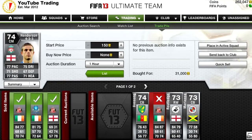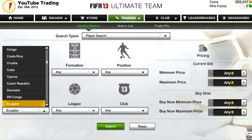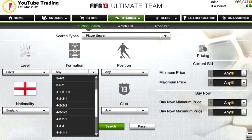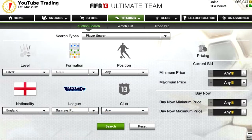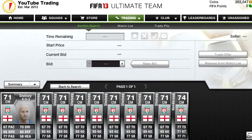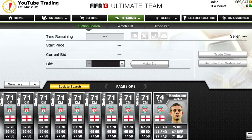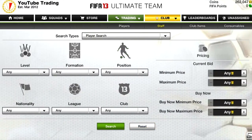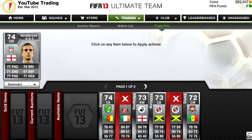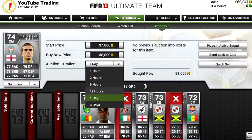We bought a John Anderson for 31,000 coins in a 4-3-3. We'll go check his price right now on the market. He plays for Liverpool and he is a centre mid. There is one on the market for 33 grand without a buy now, so we will list him up at 38 grand — trying a cheeky 38 grand on him — listing for 12 hours.